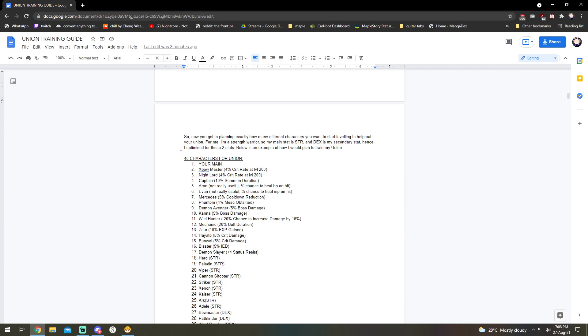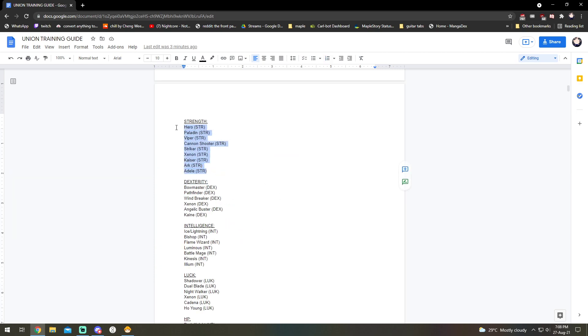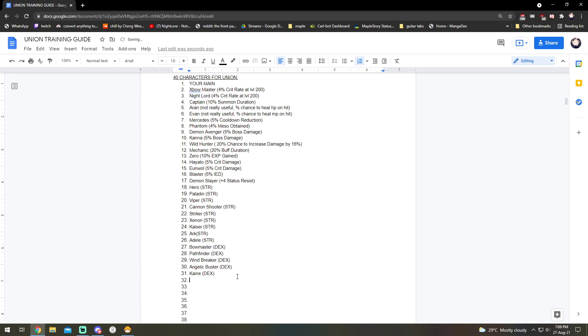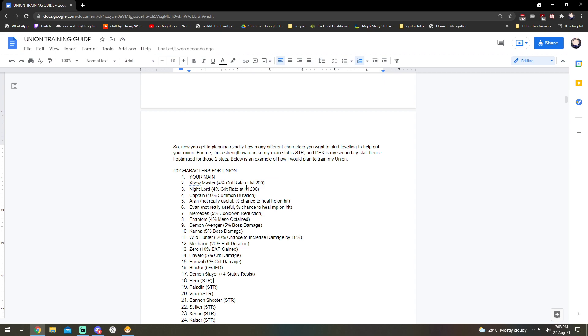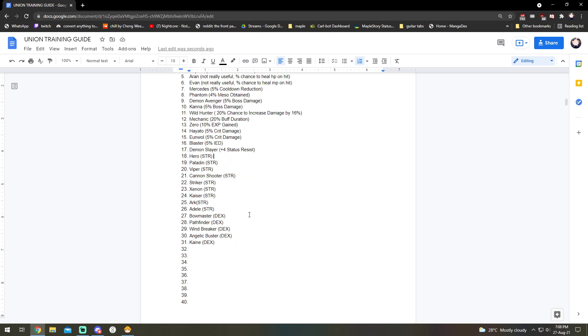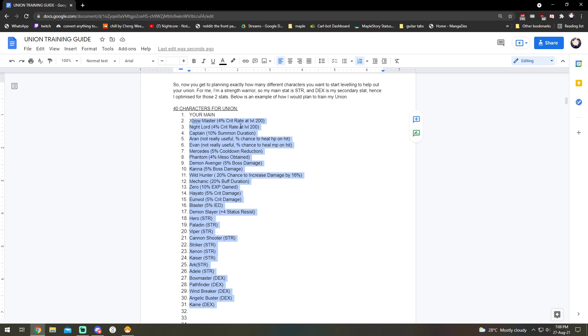Afterwards there's a new list where you copy the first 16 and then add in all the rest of the strength and DEX ones — it's very easy. You just copy them in and paste like that, but clear the section first so you know what's there. Your main will also be up here because your main contributes towards your union level. Make sure there are no overlaps, because your main might also be one of these classes. This will give you a very good idea of what classes you need to have on your union, and you'll have a nice checklist you can highlight green when done or blue if you're halfway there.